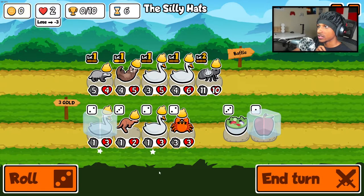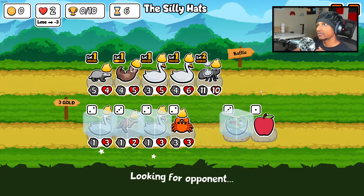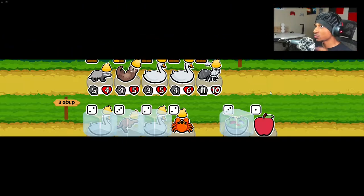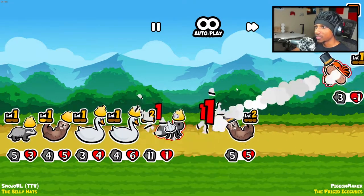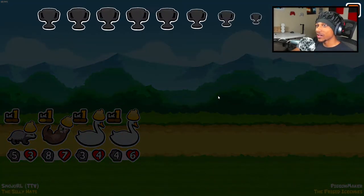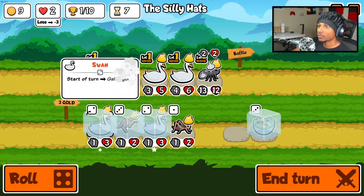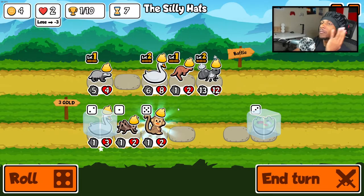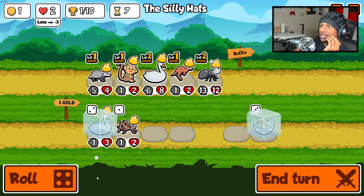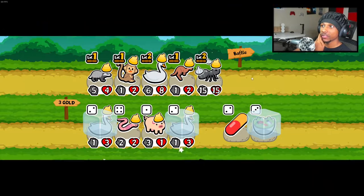Next round we sell the otter and get ourselves another swan. We got a kangaroo as well, love that. We're gonna save the salad bowl if we win. Only three pets though — the game wants us to win! We got another chance, that's all we needed. Let's do that — yum yum. We could get a level two here. Oh my god, they gave us monkey! It doesn't get any better than this, and we're gonna have a level three swan hopefully.